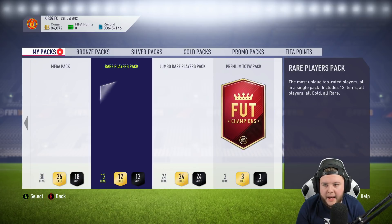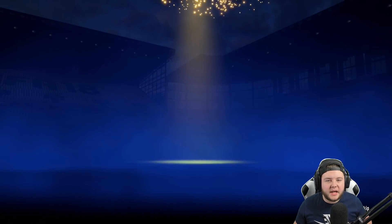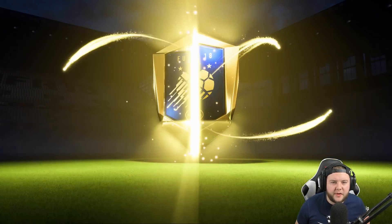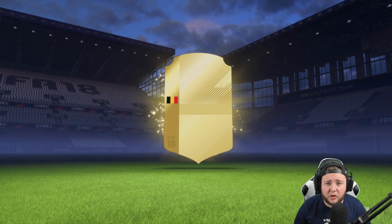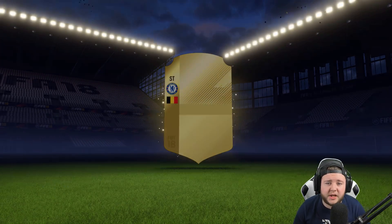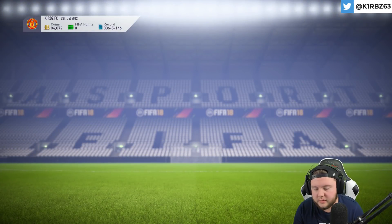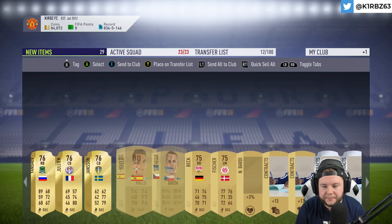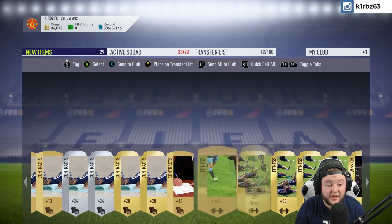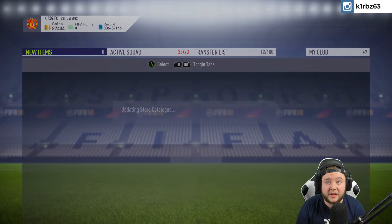Now we're onto the big boy packs - let's get these mega packs open. I'm expecting maybe two board drops out of these. No board drop in the first one though. Our pack luck has dropped off the face of the earth after packing four icons. We've got a Belgian striker from Chelsea - that's Batshuayi - who goes for nothing. We'll keep Dalbert though, he's a good player. Other than that, there isn't really a massive amount in the pack. Hopefully the other two mega packs are going to have some decent stuff in them.